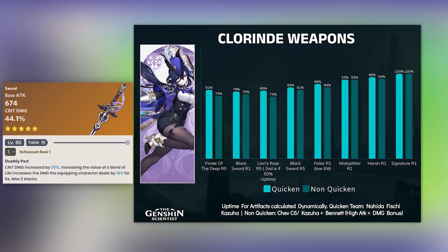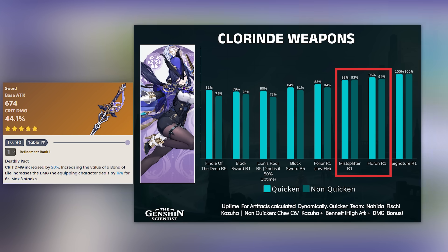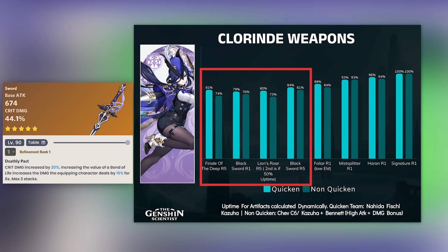Weapons-wise, her signature is pretty great — it's basically a better Mistsplitter in terms of stats, providing a lot of damage bonus and also crit damage. Other 5-star swords like Heron and Mistsplitter are very good alternatives to the signature. Meanwhile, cheaper options like the Blacksword, Lion's Roar, and Finale of the Deep are all nice and playable, but much worse than the 5-star options comparatively.